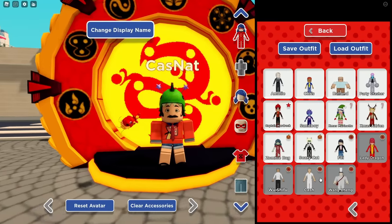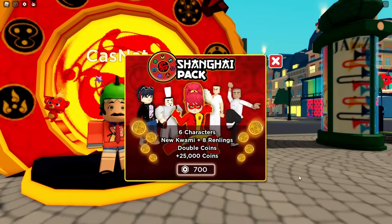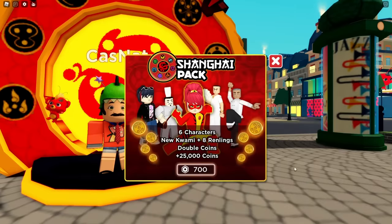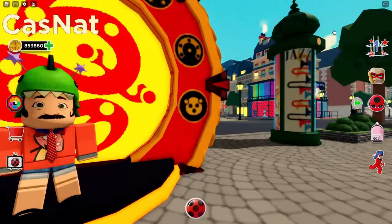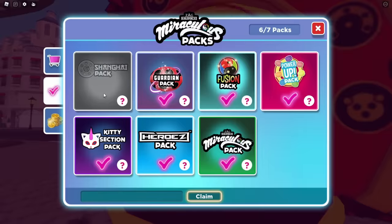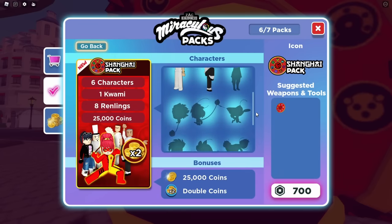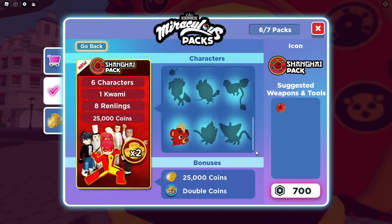Now let's check the characters in the Shanghai Pack. We got Lady Dragon, Lu Shifu, Cash, and Wang Chang. So these are all the characters in the Shanghai Pack. Others will be added in a future update. So who do you think these characters are? Comment it down below.